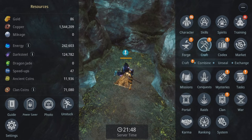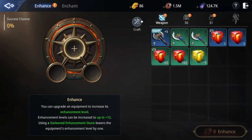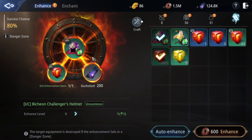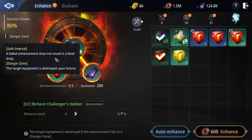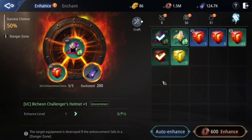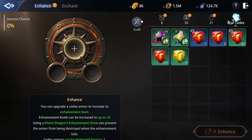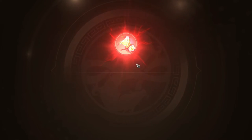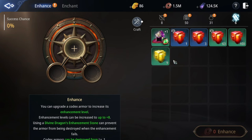Then go to enchants and make it plus one. Remember: if you fail, this item will be gone forever. It failed, and my item is gone.